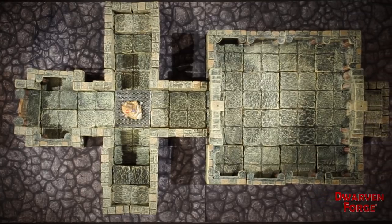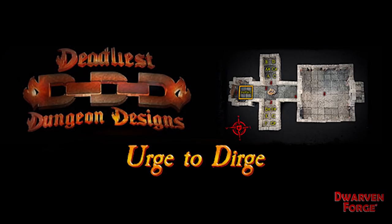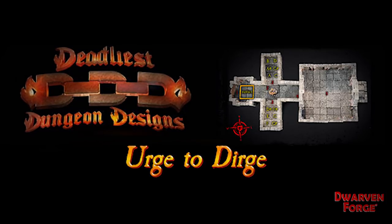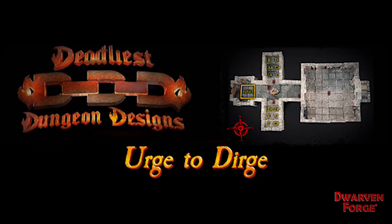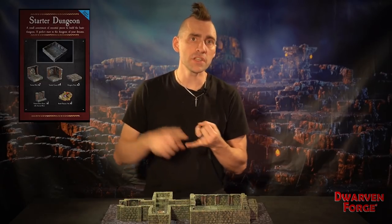This first build is called the Urge to Dirge. It's a pretty small encounter, but it packs in a ton of musical puzzles that should really give a good challenge to any party. It's also featured in Volume 2 of Dwarven Quarterly — there's a link below in the description so you can get a full module write-up for this encounter. It only requires three sets to build: a starter dungeon, passage intersection, and double doored atom pack. So it's pretty affordable and all easy sets to get. So without any further ado, let's take a look at the Urge to Dirge.